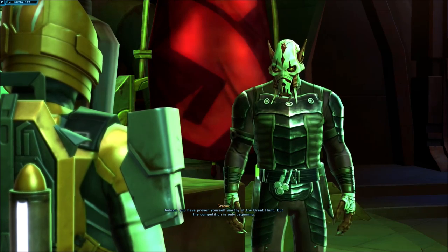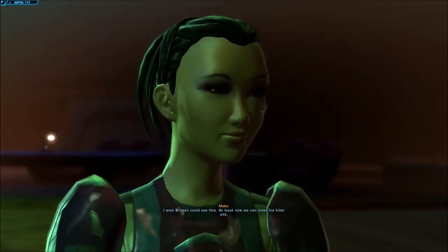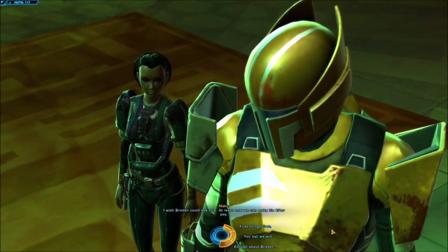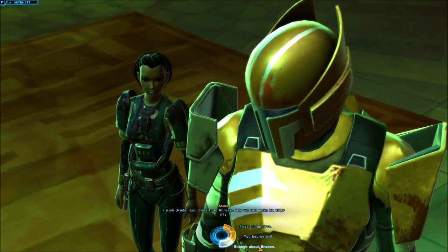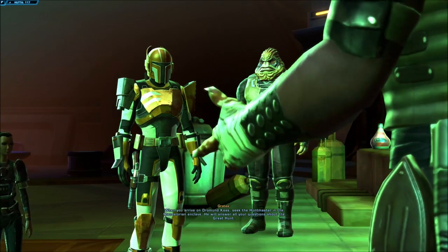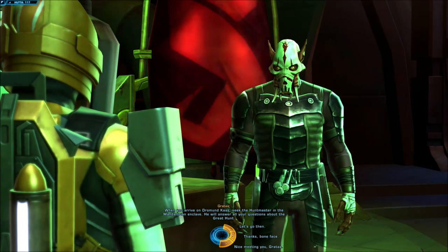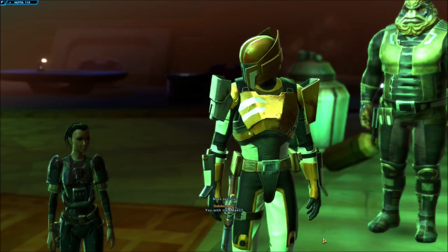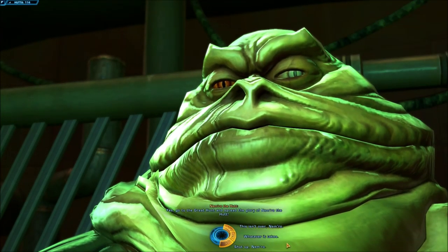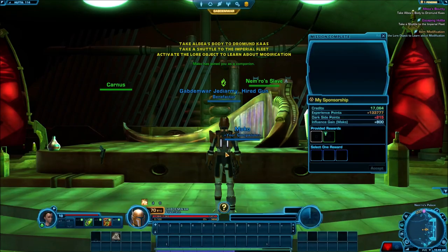Grata: 'You have proven yourself worthy of the Great Hunt, but the competition is only beginning. From here you must go to Drummond Kaas — the Imperial capital. These are your shuttle passes.' Makeo says: 'I wish Brayden could see this — at least now we can make his killer pay.' Our character cuts her off: 'Enough about Brayden. Brayden's dead and we're not. Get over it.' Next destination: Drummond Kaas.